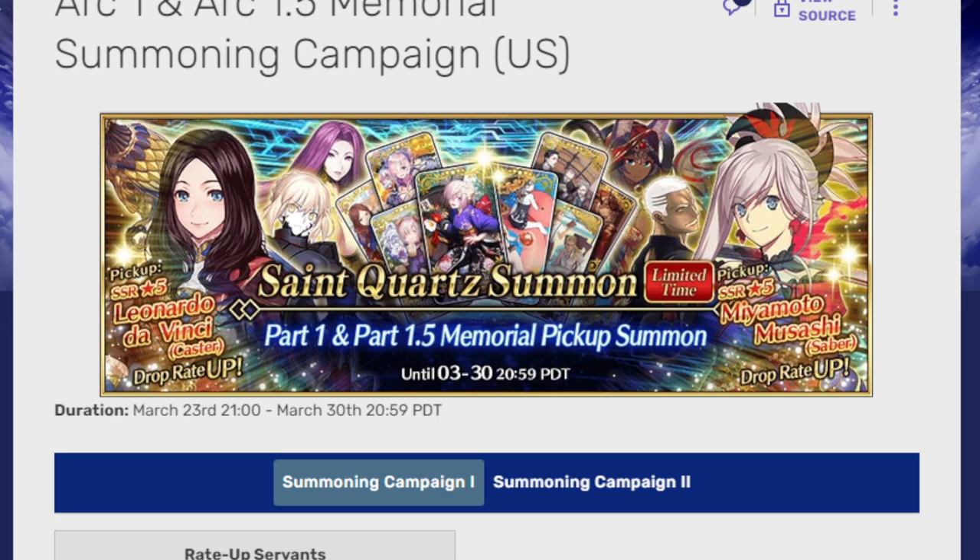The people who already wanted to summon for this have already summoned. Obviously, if you love Da Vinci and you love Musashi, this is your best chance to get them, so go for it. Shine like a diamond — I support you in all your endeavors. But for everyone else who may be a little bit hesitant, let's actually look at the banners.